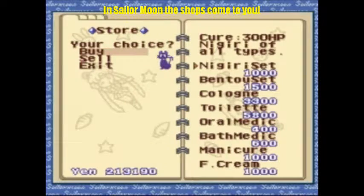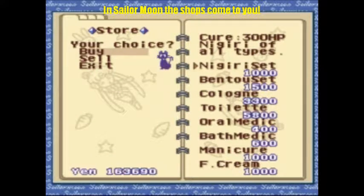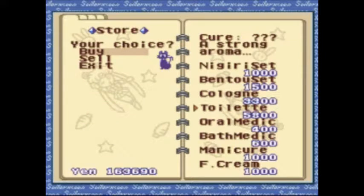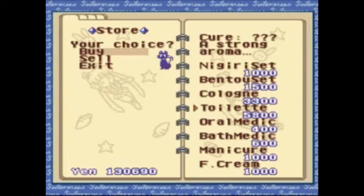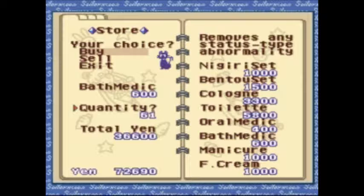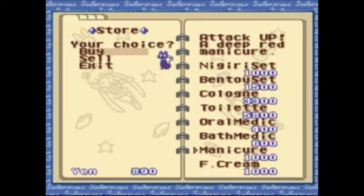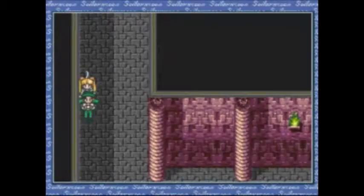And this is what we got — a traveling merchant. And yes, a lot of money. So we're going to stock up on bento items. I'll get 10 each of cologne and toiletries. Bathmex I'll fully stock on. I'll dump the rest into foundation cream, because you never know when you need defense. And I'll buy a couple of Mankyers just in case — you never know.